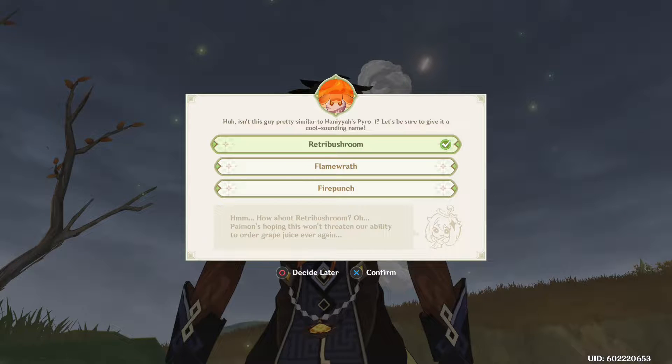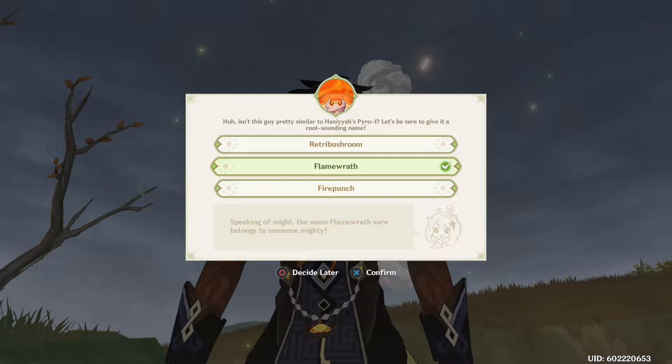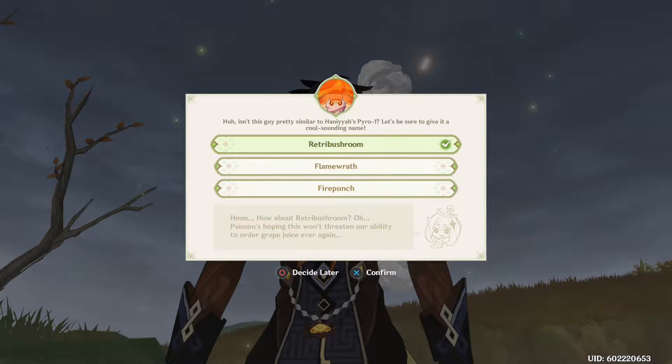Isn't this one pretty similar to the Pyro one? Let's give it a cool-sounding name. The first suggestion is 'Retry Bushroom' — hmm, Paimon's hoping this won't threaten our ability to order grape juice ever again. Second option is 'Flame Wrath' — that sure belongs to someone mighty. Then there's 'Fire Punch' — it looks like a fighter already. I'm not fond of 'Retry Bushroom' since it's hard to pronounce, and I don't really like 'Fire Punch,' so I'll go with 'Flame Wrath.'